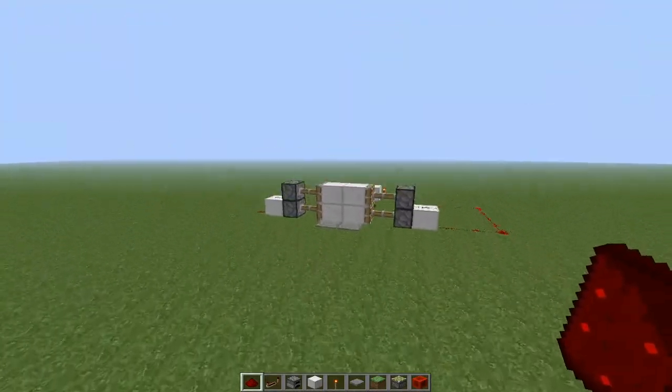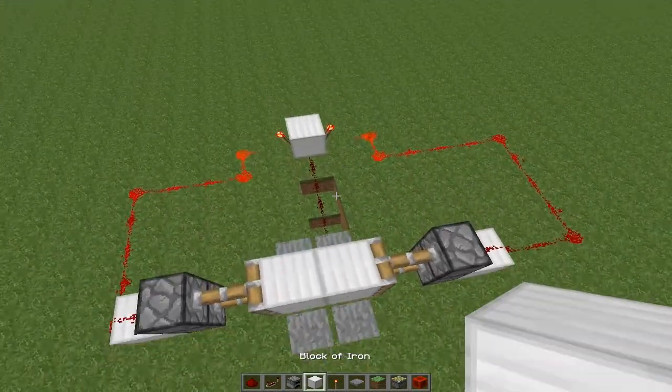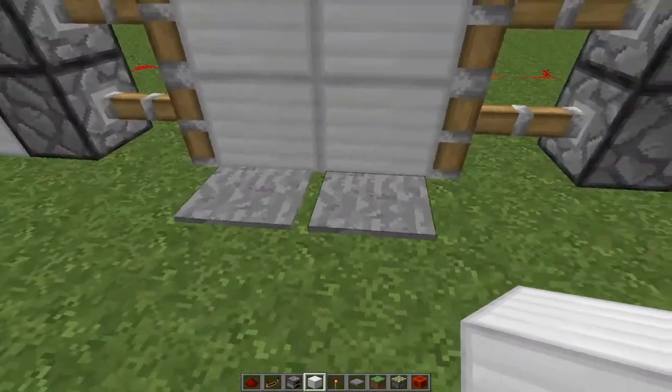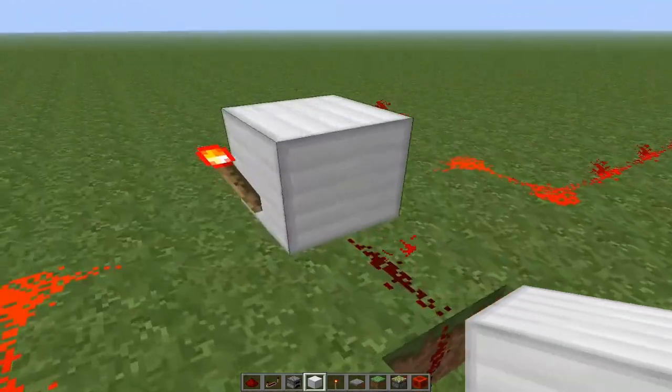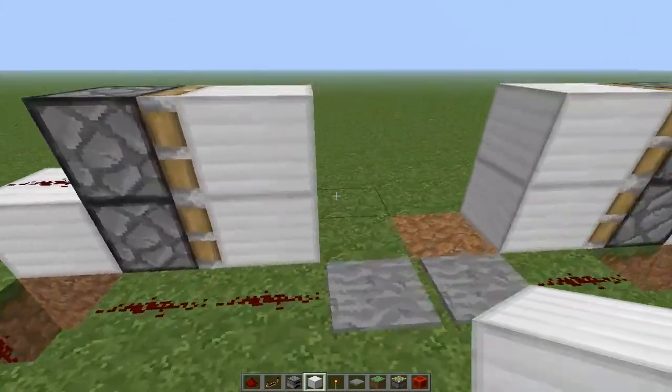Over here we have the piston door the messy way — the less concealed way — but it still works. So you step on the pressure plates and the door opens. It's basically like a NOT gate, so it does the exact opposite of that.